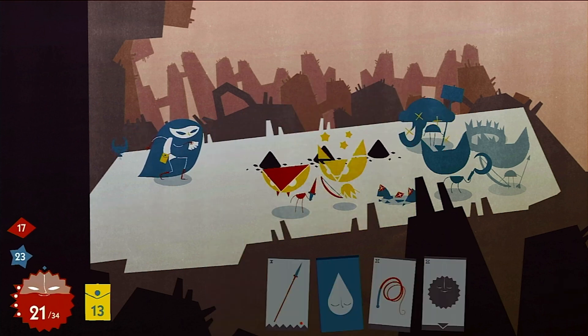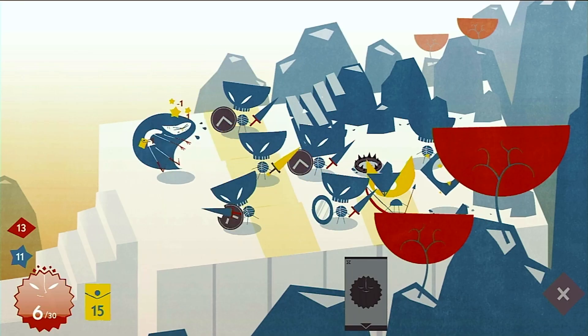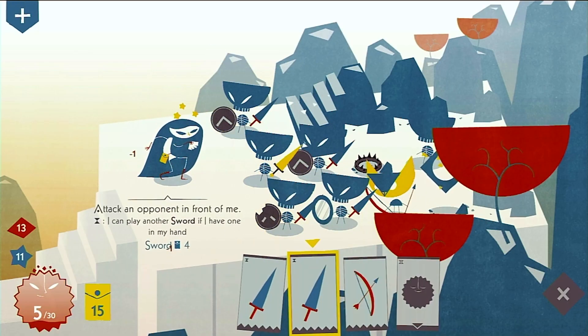There are also defensive cards, including shields which protect Iris from damage for a number of turns, or confidence cards which restore all of her willpower.